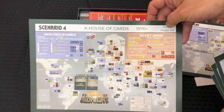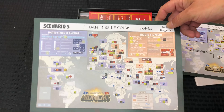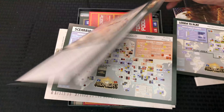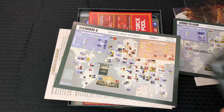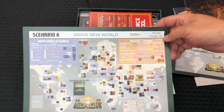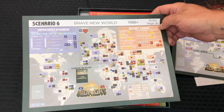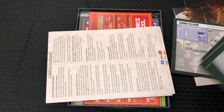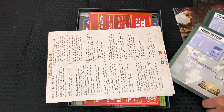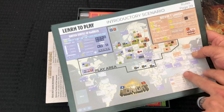Scenario four starts a little later — 1976. And we've got one just on the Cuban Missile Crisis, 1961 to 1965, with all the cool stuff starting up with that. And I believe there are six in total. Brave New World is 1986 plus — kind of the lead-up to a third world war type deal. So all told we've got seven scenarios: an introductory one and six others you can play through.